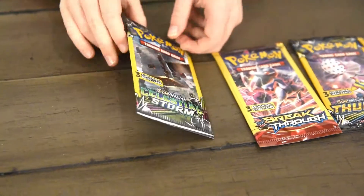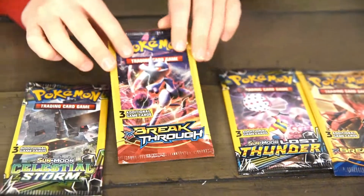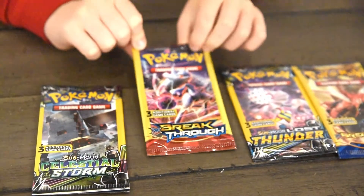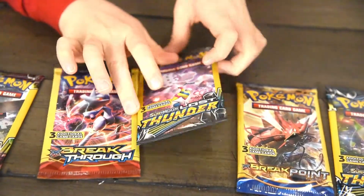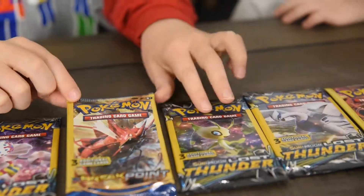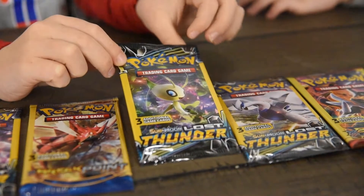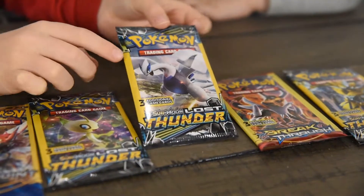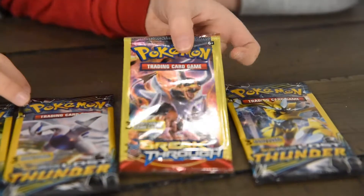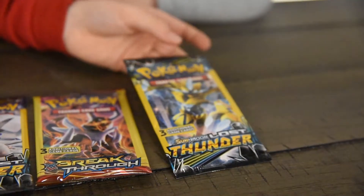This is one of the Sun and Moon cards — it's Celestial Storm. This other one is a Breakthrough, and I'm guessing it's Pokemon cards that can Breakthrough stuff. This one is Sun and Moon Lost Thunder. This next one is Breakpoint. This other one is Sun and Moon Lost Thunder. This one is Sun and Moon Lost Thunder too. This one is Breakthrough, and finally this one is Sun and Moon Lost Thunder.